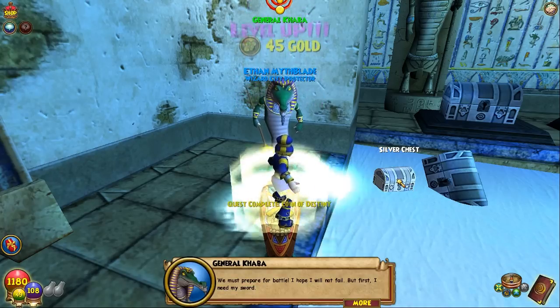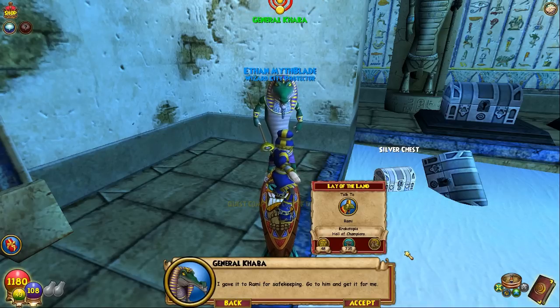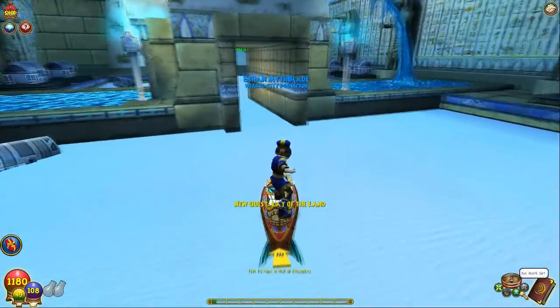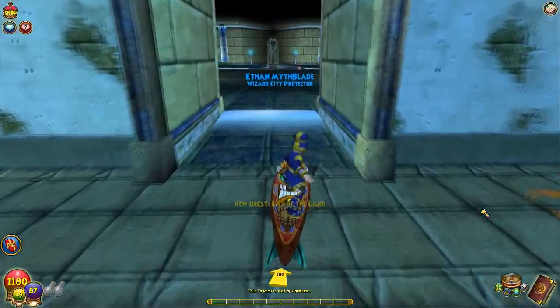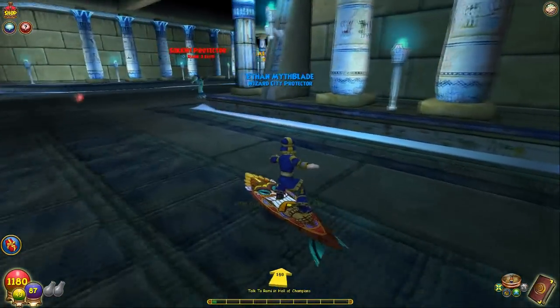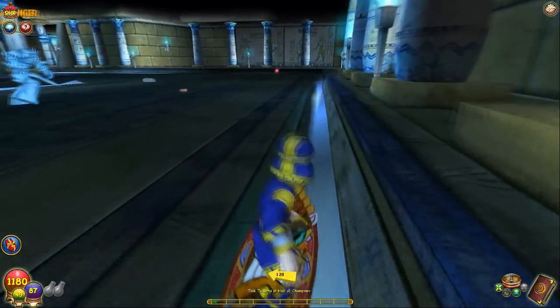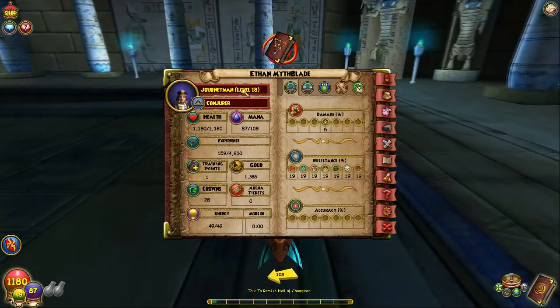'I hope I will not fail, but first I need my sword. I gave it to Rami for safe keeping. Go to him and get it for me.' Okay, so let's go talk to Rami, get him his sword, and then to finish things up for today I think we should go get our Cyclops minion — that's the most important thing to do today. We got level 18, which I really wanted to do — that's awesome.